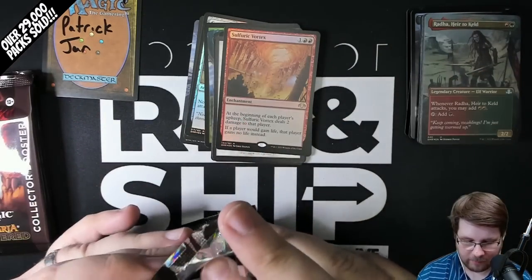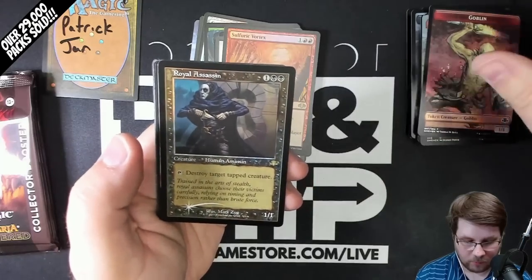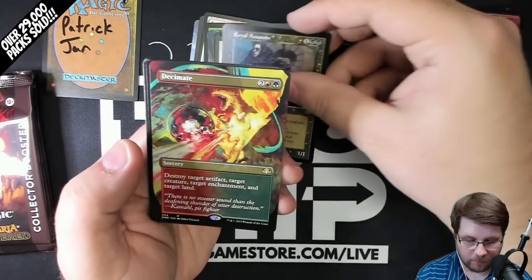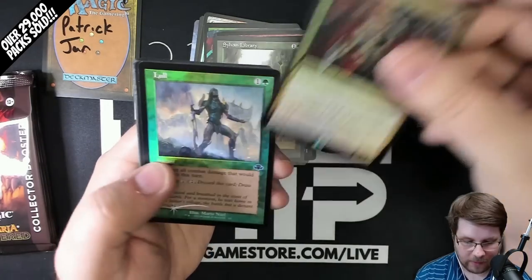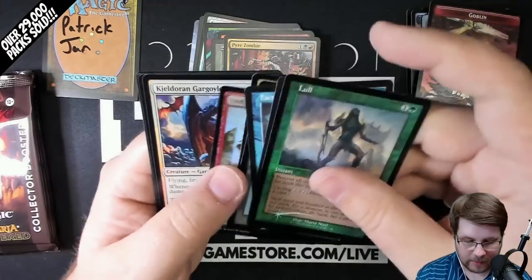Lots of good commons and uncommons. You'll get pretty used to them if you see a few videos — we're not going to go through them too quick or too slow. Royal Assassin Foil Old Border, Borderless Decimate — look at that art. Sylvan Library Old Border, very nice. And a Foil Pyre Zombies. Factor Fiction Old Border and a Foil Island.